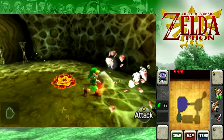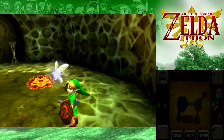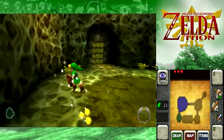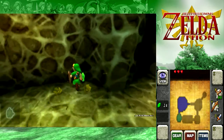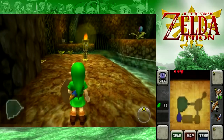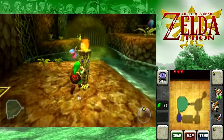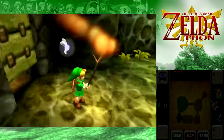The 3DS Water Temple is, in huge air quotes, 'better', in that the Iron Boots are now an inventory item, not something you have to constantly menu to equip, so that helps with the tediousness. The dungeon itself is exactly the same. The only aesthetic change is that there are little glow-in-the-dark lines all over the temple, but if you know how to read a map you don't need them.